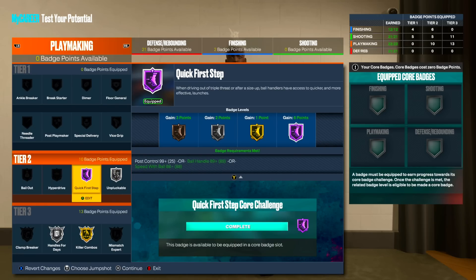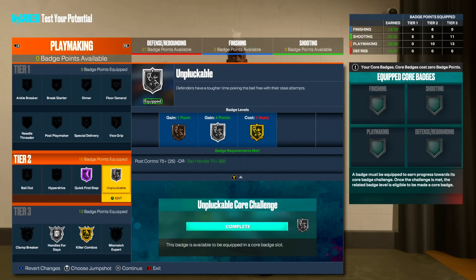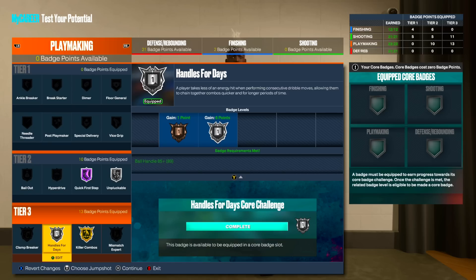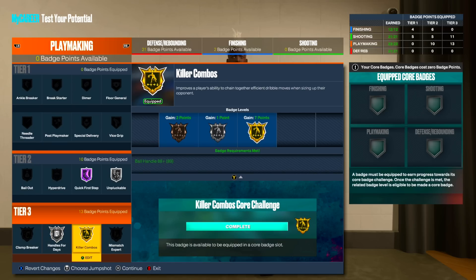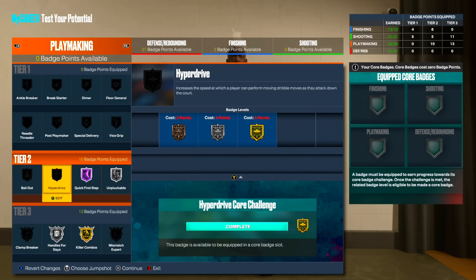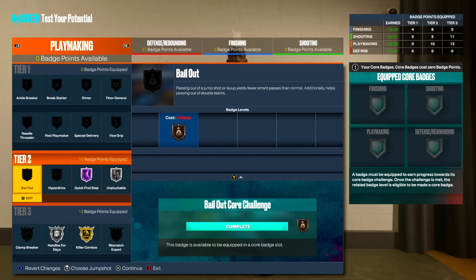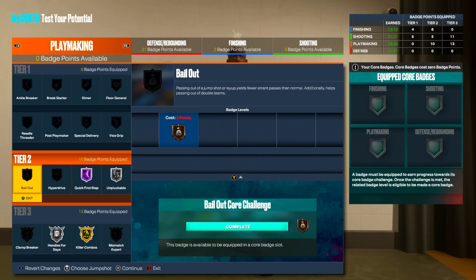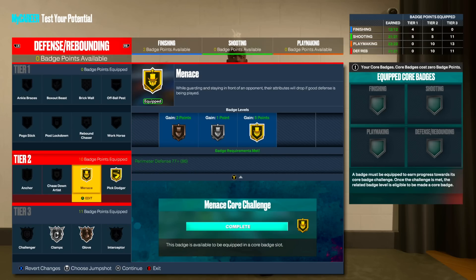We have 23 playmaking badges and this is the easiest badge category to decide. Quick first step on hall of fame costs 6, then implacable costs 4 - that gets us to our 10 badge points to access tier 3. Killer combos goes on gold costing 7, and handles for days costs 6. Once you core a badge there, you can put on mismatch expert. A very underrated badge is bailout - before you can get any of these tier 3 badges, bailout is a pretty good badge to throw on initially.